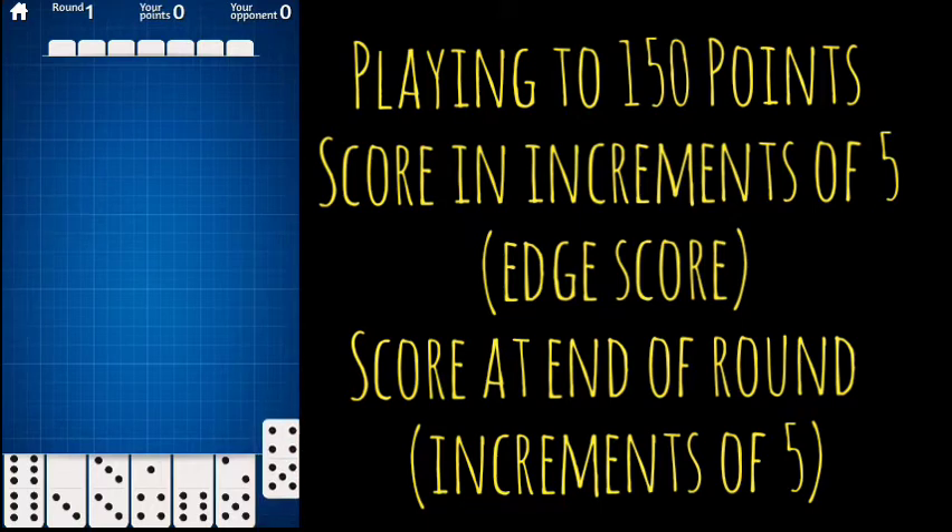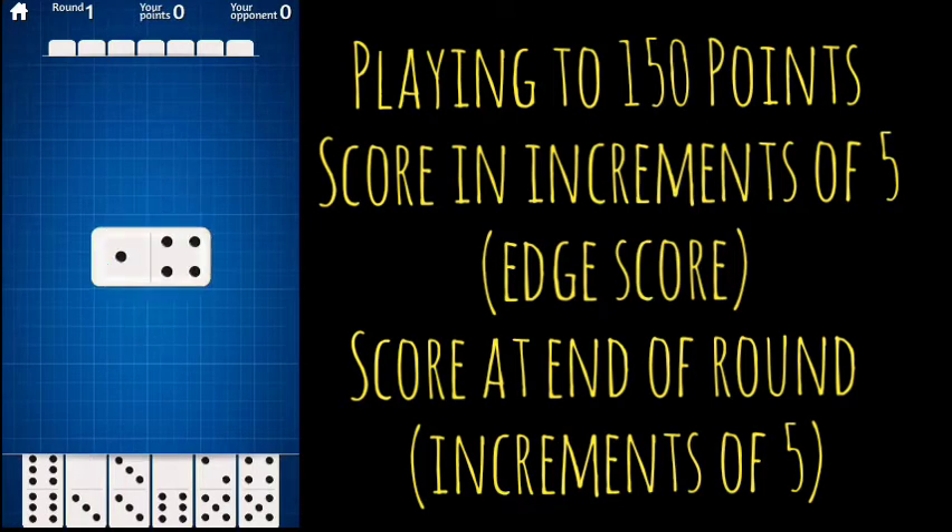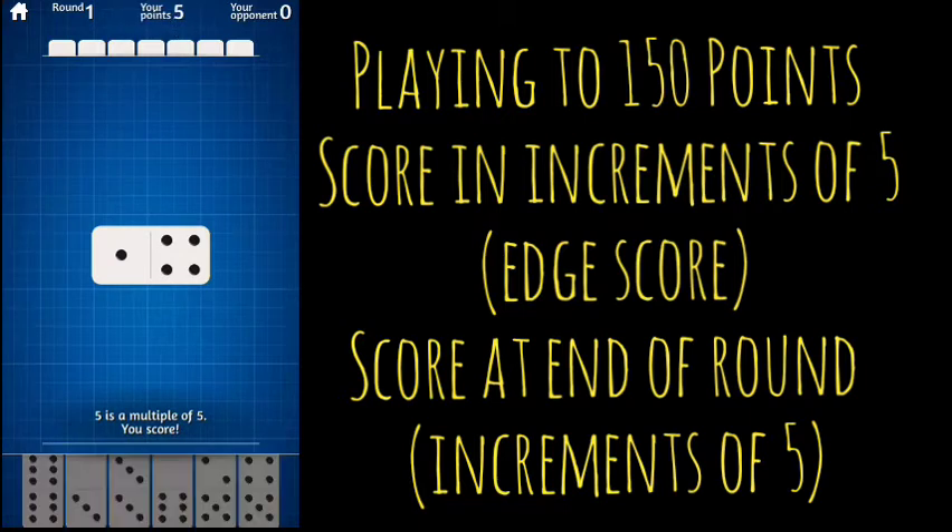This won't work — that's nine. Actually, there is one play we can make. This is going to be worth five points, we'll take that. We want to try to score early and score often.